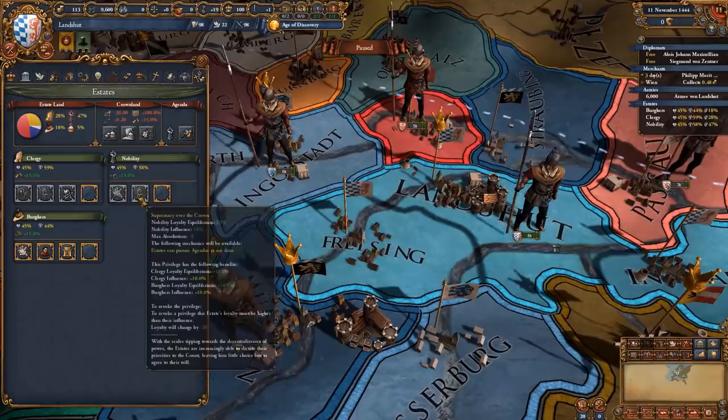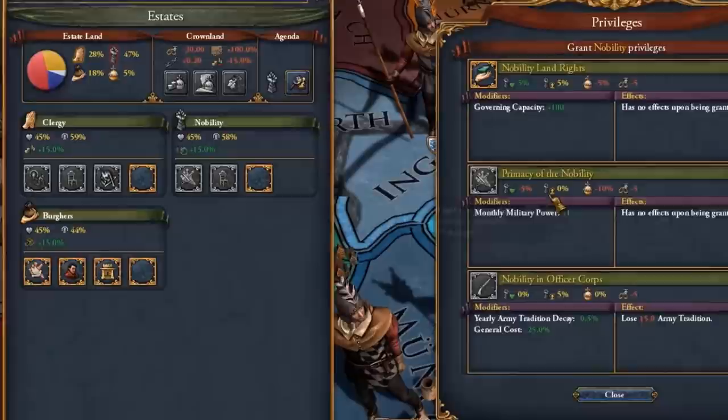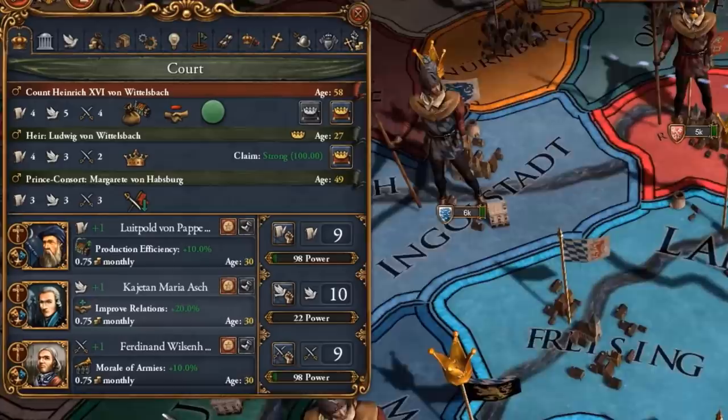Take note: you also want to give the supremacy over the crown to increase your equilibrium for loyalty for all three estates, and you also want to give out the minus 25 advisor cost privileges for all three of these. I normally give this out after a few years, but I always do give out the minus 25 diplo, admin, and military advisor cost because it actually does help quite a bit.